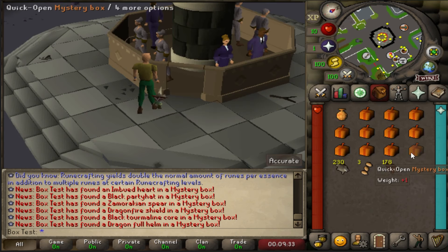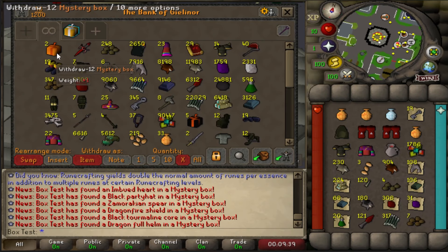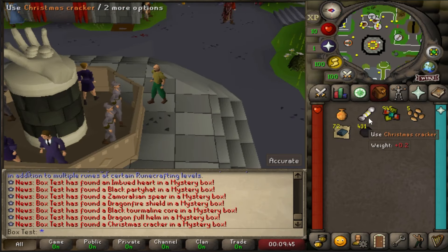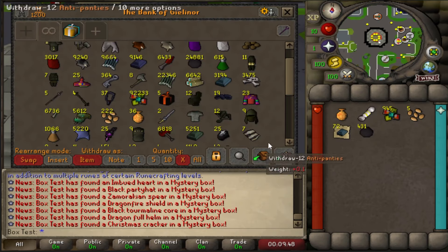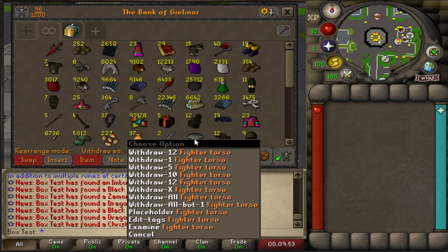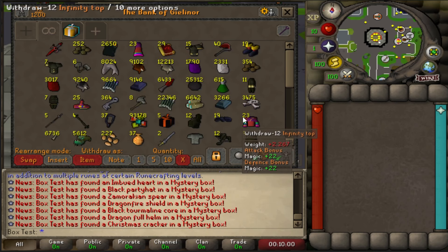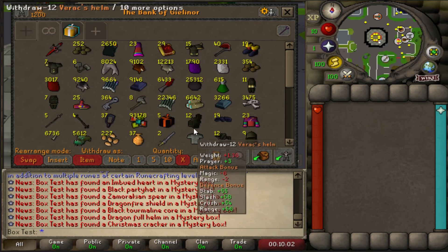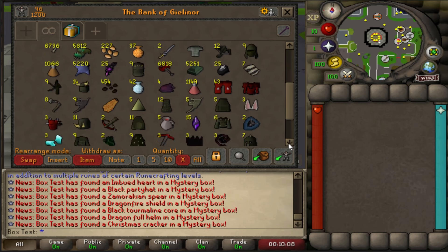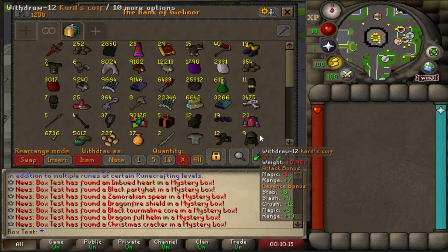These are actually insane. I've opened up a couple on the main before, don't get me wrong, but never to this amount. Holy shit — on the last two, I got a Christmas cracker on the last one. Quick little skim through the bank — bear in mind, D-defender, torso, and fire cape are three items you'll only get one of, so I recommend getting those before opening boxes. Either way, no complaints. These are mental. I can't wait for the ultras.